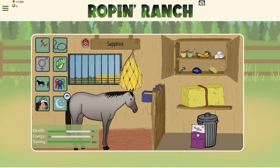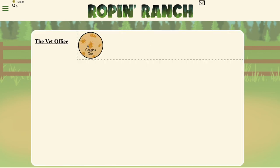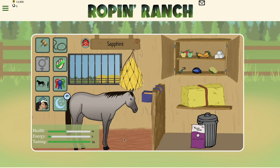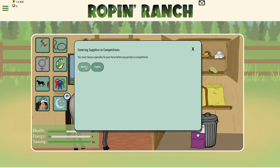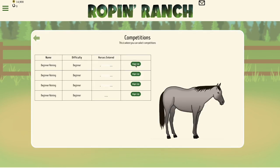When your horse is trained enough you can then go and enter competitions. In order to enter competitions you must have a Coggins test from the vet. It only costs 100 coins and after that you will be able to sell and breed your horse. Choose between Western and English and then you will be able to choose the competitions that you would like to compete in.